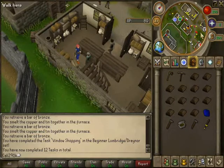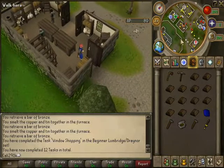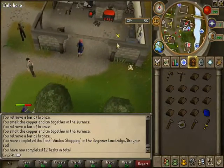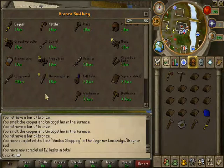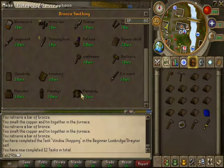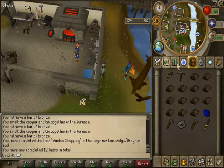This is how you're gonna make a bronze dagger — come back over here to the anvil right next to the furnace. Click on the bronze bar and click on the anvil, and it'll come up with this menu. If the amount of bars is green, that means you can make it. We can make a plate body and all this other stuff, but we don't have the right level for plate body so we have to figure out what we can do.